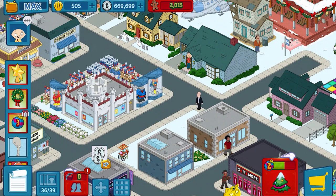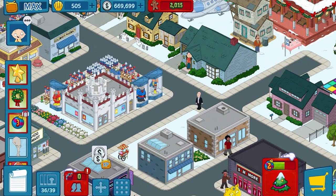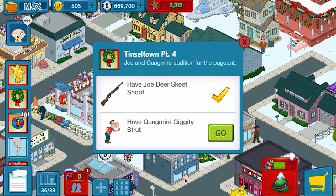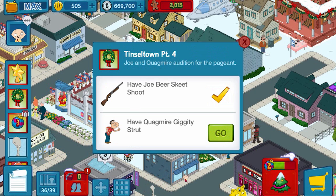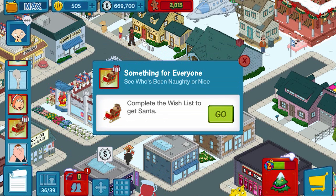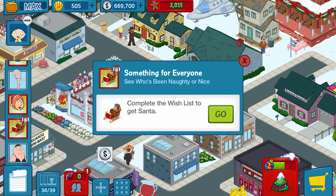Now before I click the costume creator, let me see what I'm at. Five mall Santas - can't do that until I get Lois. Quagmire couldn't do anything because he was working on a mistletoe. I'll hold off for a second just in case I need him after I create the costume. One, two, three - that is of course the great sexy Santa Lois!